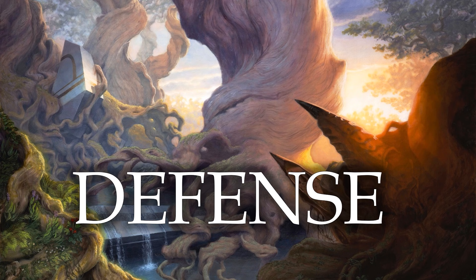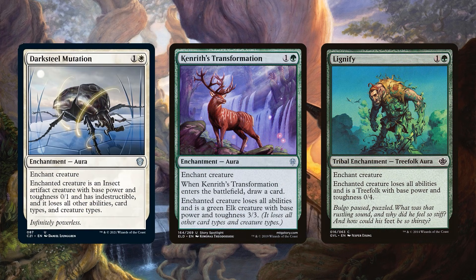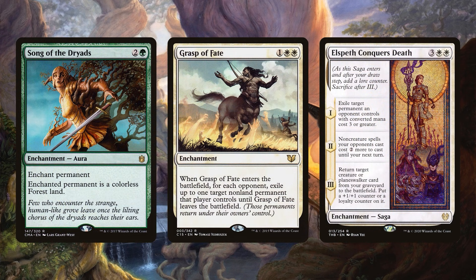If we're going to spend all this time durdling, ramping, and drawing cards, we need to be able to defend ourselves. We have enchantment-based removal: Darksteel Mutation, Kenrith's Transformation, and Lignify. All of these can trap your opponents' commanders on the battlefield. They aren't really susceptible to removal as much, but they only hit creatures. If we want to take out other things besides creatures, Song of the Dryads, Grasp of Fate, and Elspeth Conquers Death are really great.